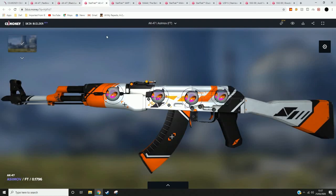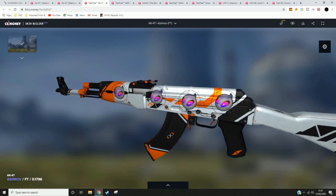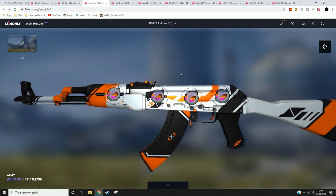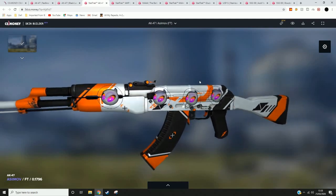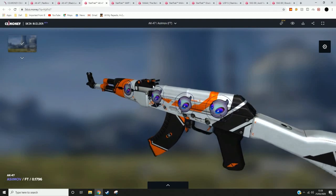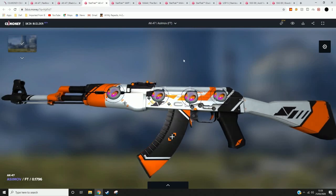The next skin on the list is the AK-47 Asiimov. As you can see, there are four Dignitas 2014 Cologne stickers on there. These stickers are just amazing — they're one of the most expensive stickers in the 2014 Cologne sticker capsule. They're very similar to the Catalyst one, which is why they are gaining traction. I put it on the Asiimov because, with certain holo effects, it looks orange, and it just looks really dank.